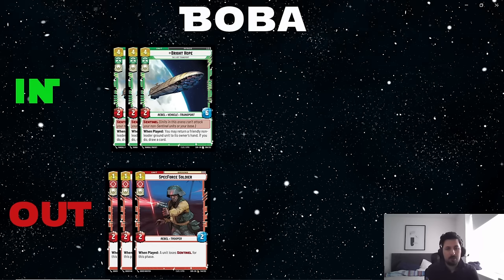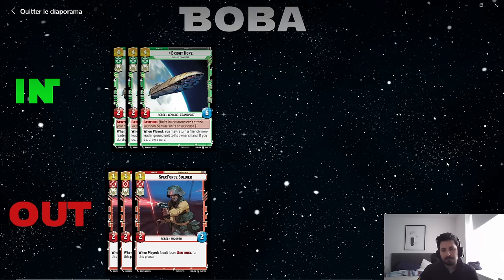Against Boba, we add three copies of Bright Hope and take out three copies of Spectral Soldiers — though if you're playing against Boba Yellow with lots of sentinels like Government Guards, consider keeping the Spectral Soldiers. You can also add one copy of Disabling Fighting Fighters if your opponent plays a lot of Traitorous. The main card you want against Boba is Bright Hope because it's an excellent way to deal with Fire Spray. Boba versus aggro is very much a race, and Fire Spray is one of the best racing cards in the game — you really want Bright Hope to block it.